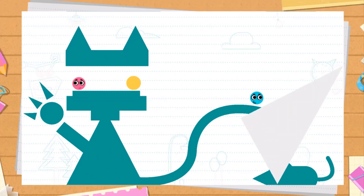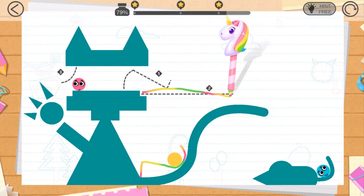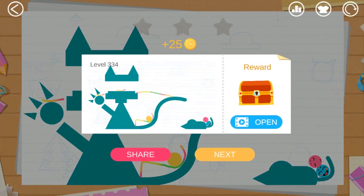Okay, this is a new level here. Let's see how we're gonna draw this — this is going to be our first line, that is going to be our second line, and this is going to be our third line. Let's move it. Wow, got it!